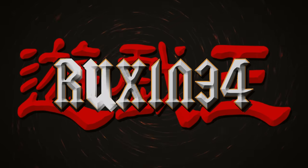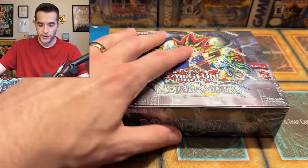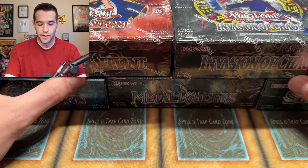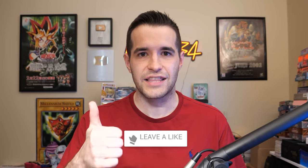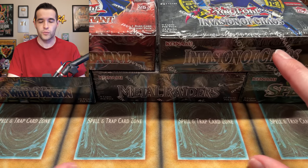In today's video, we're opening all five of the brand new 25th Anniversary Booster Boxes. We're back with another epic 25th Anniversary opening where we have Legend of Blue Eyes, Metal Raiders, Spell Ruler, Pharaoh Servant, and Invasion of Chaos all to open up in one single video. Everything we pulled out of these will be given to one of you guys. Just like the video, be subscribed, turn on notifications, and let me know down below your favorite set and what you want to see pulled.